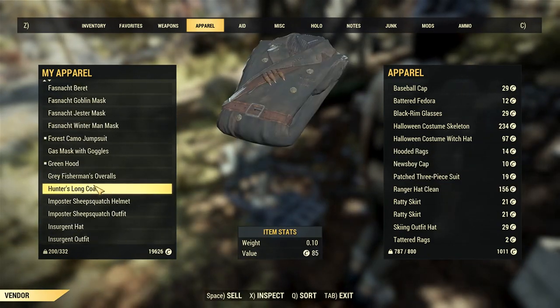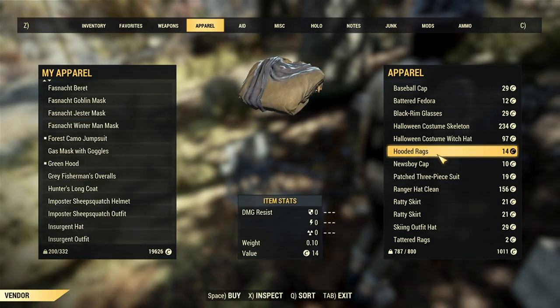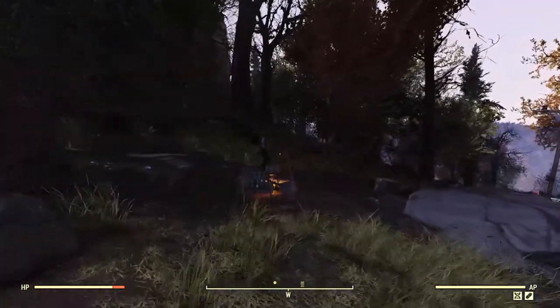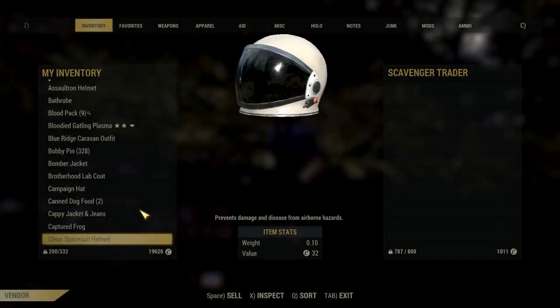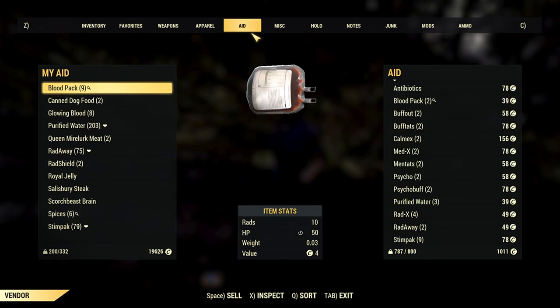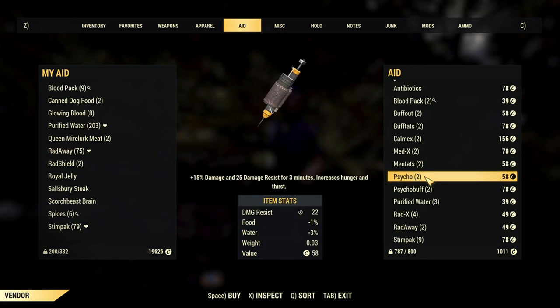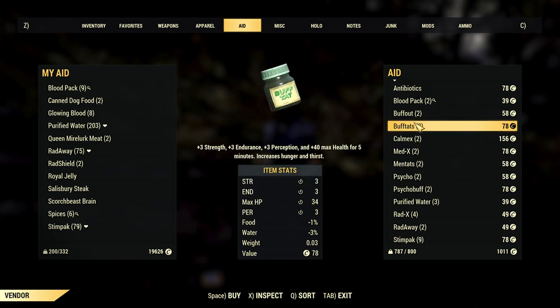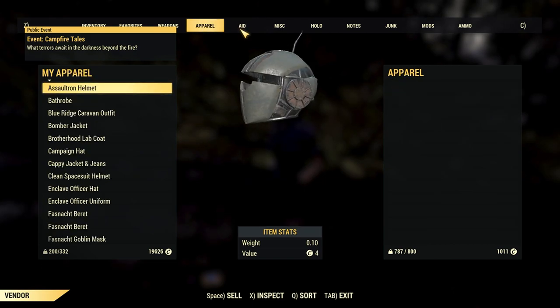Well, I'll see if I can find the hunter's long coat on a few server jumps, so let's try. Alright, so I just found another trader here after about three server jumps, and this trader doesn't sell any apparel — it just sells aid. So it seems like there are different traders that can spawn here, and one of them will sell aid, one of them will sell apparel.